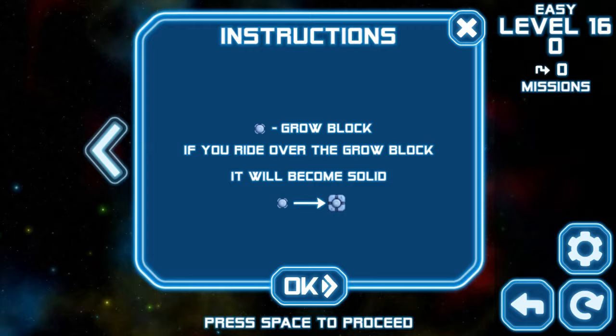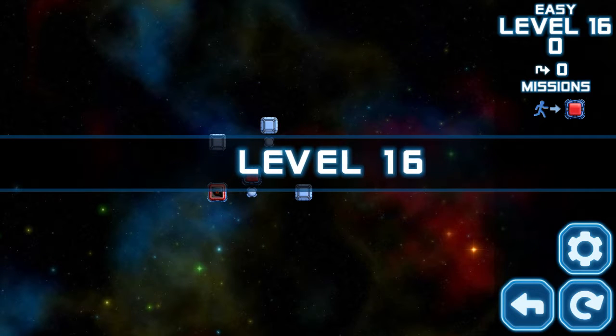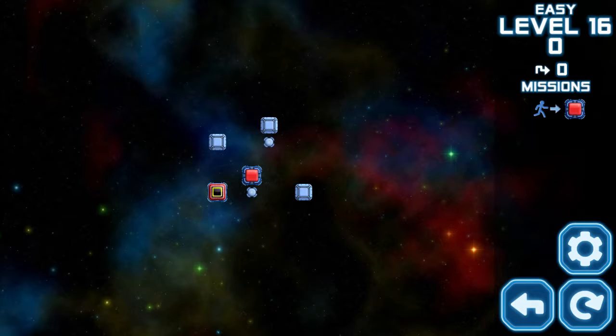Grow block — if you ride over the grow block it will become solid, kind of like the opposite of the closing doorways.